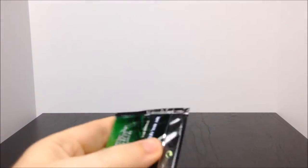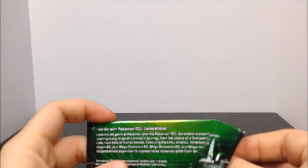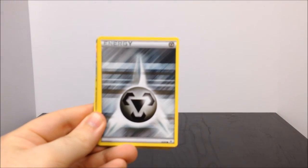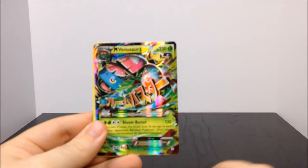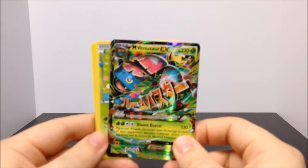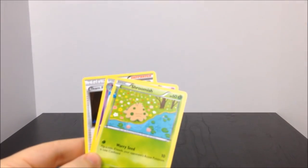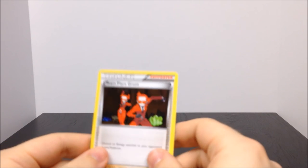Another Venusaur pack. We have electric energy, Doduo, Shellder, and then - oh wow - a shiny something and a Slurpuff, and then a Mega Venusaur EX! That just made everything so much better - that is cool! I wish the camera would stay in focus so you could see it better. That is the best card to me. Then we have Shroomish, Golbat, and Team Flare Grunt trainer.